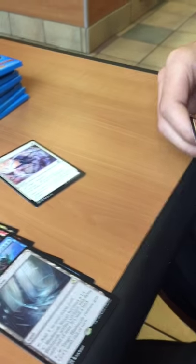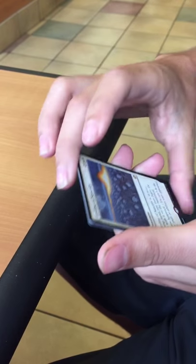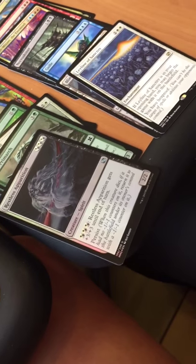Dispatch, Electrolyze, Darksteel Axe. Our rare: Leyline of Sanctity — I think that's worth like $15. And then a foil Restless Apparition. I think that's worth like $15 to $20 bucks, maybe more, maybe less.